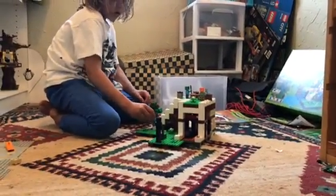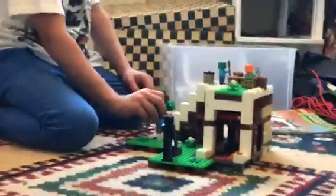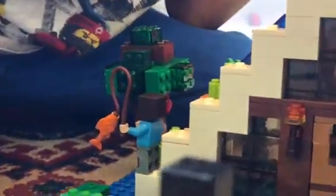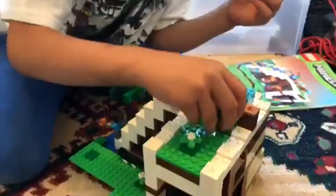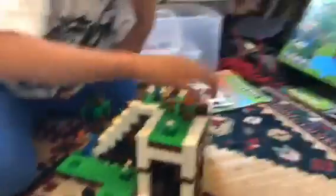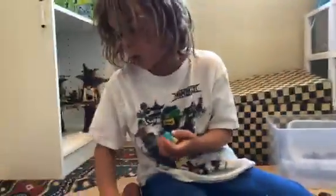Right now, Steve just caught a fish, and the zombie's trying to kill the dyed sheep. Alex is going to cut the sheep's wool off — you can take off the wool and replace it, so it looks like he cut it off.